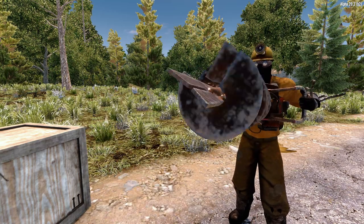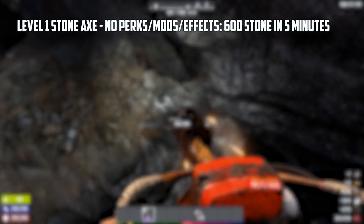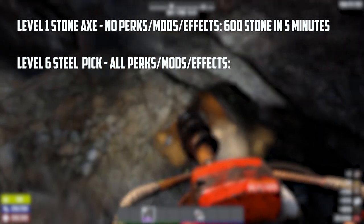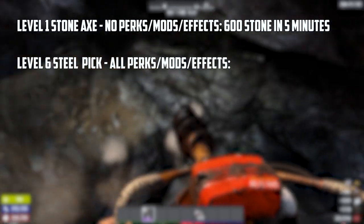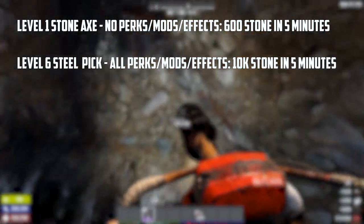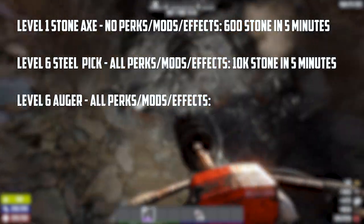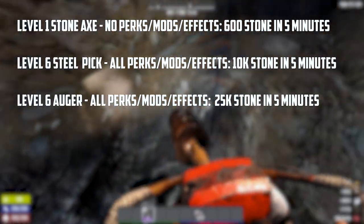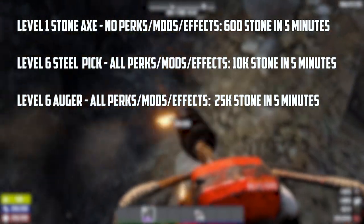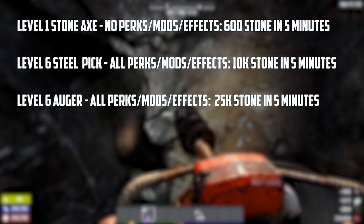Should you use the Steel Pickaxe or the Auger? The short answer is the Auger. To demonstrate: the Stone Axe at level 1 with no modifiers mines about 600 stone in 5 minutes. The Steel Pickaxe at level 6 with 4 mods, all perks, Rock Busters, and the coffee bonus gives about 10,000 stone in 5 minutes. The Auger at level 6 with 4 mods, all perks, and Rock Busters — but no coffee, since it does nothing for the auger — gives roughly 25,000 stone. Note that the 20% one-shot chance doesn't apply to stone, so this represents base yields with no luck involved.